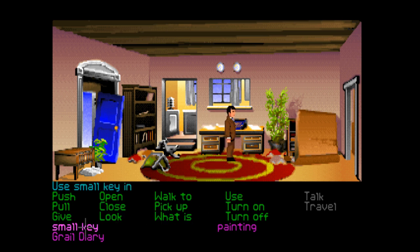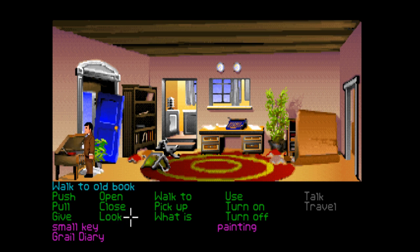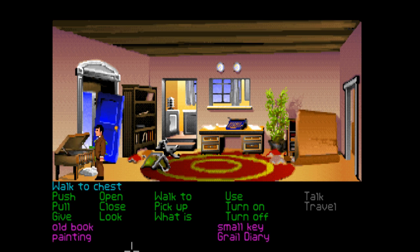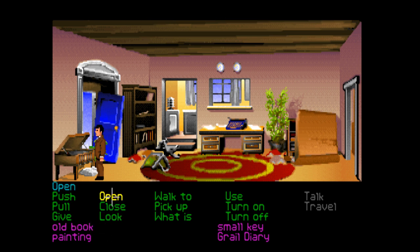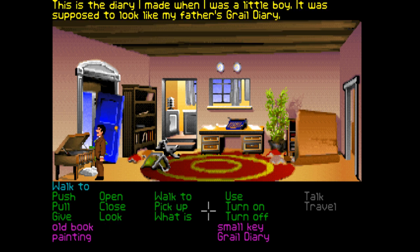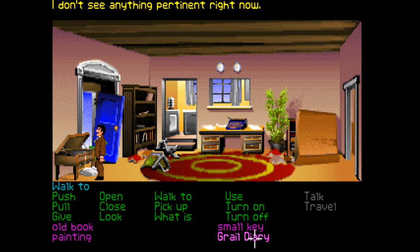Let's use the small key on the chest and hopefully this will open it. Yes! What do we have in here? Oh there's an old book. Let's pick up the old book. Is there anything else in here? No. Let's look at the old book - this is the diary I made when I was a little boy; it was supposed to look like my father's grail diary. Can we open it? Can we use the grail diary on the old book? We can't - doesn't see anything pertinent right now.